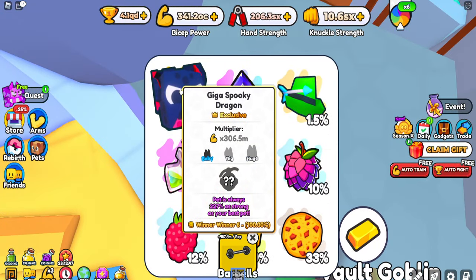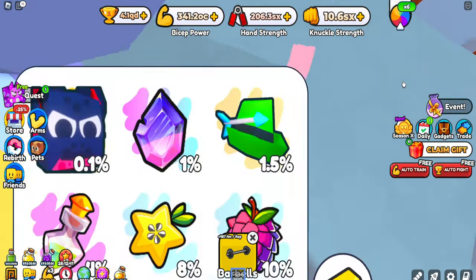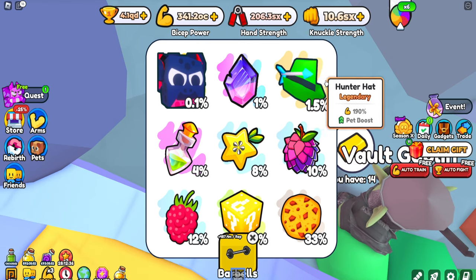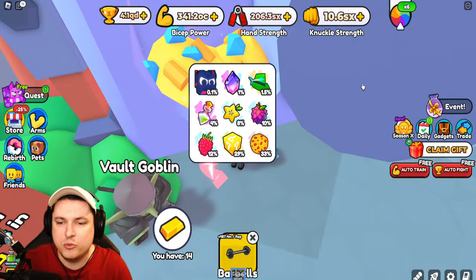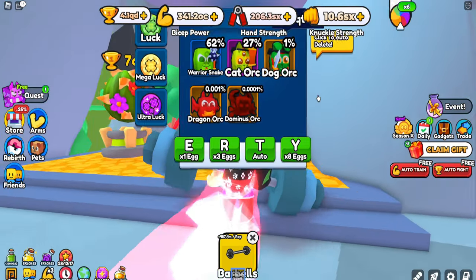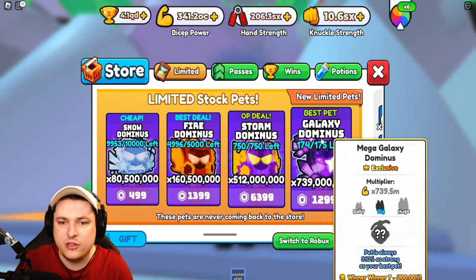We're going to spend the gold on the vault today. I want to see if I can get lucky and snag the 0.1% giga spooky dragon — I don't think it's going to happen but that would be awesome. I'd also be happy with the new hunter's hat at 190%, which is still a 1% chance. On average it would take almost 100 hours to get that hat. I also have a little money to spend on the new orc egg, hopefully getting the dragon orc or dominus orc.